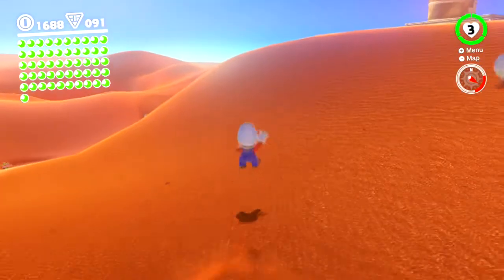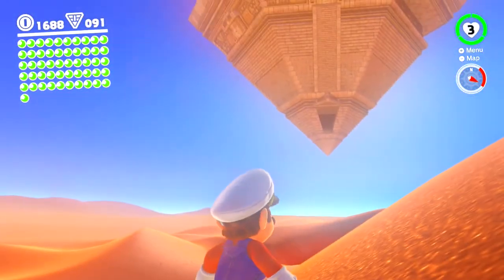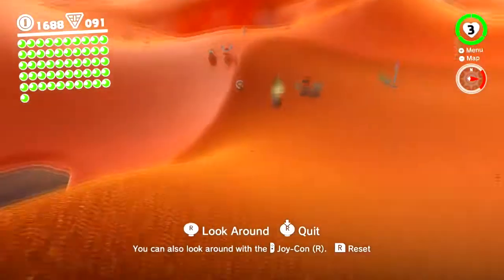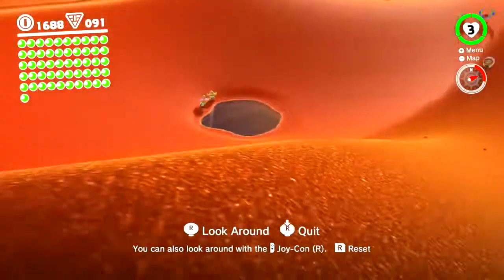Somewhere around here is a hole — it's below where this pyramid is. By the way, if you ever need to go back, there's a little launch pad you can see right there, and it'll take you back up to the inverted pyramid if you ever need to explore it.